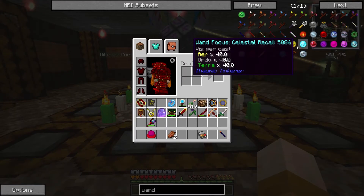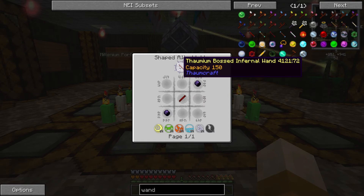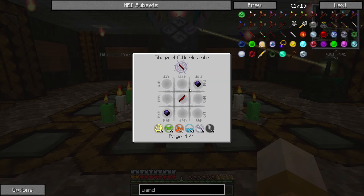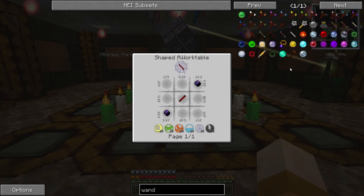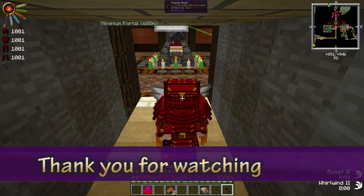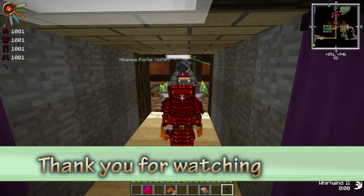I also wanted to make the infernal tomium base infernal one, but it requires a wither skeleton — I'll probably do that off camera. I'm going to try to do all the wands, scepters, and everything. That's going to be it for this episode — thank you so much for watching, I hope you enjoyed it, and see you next time!